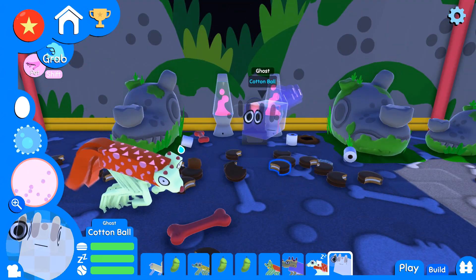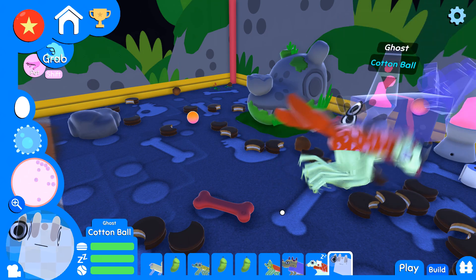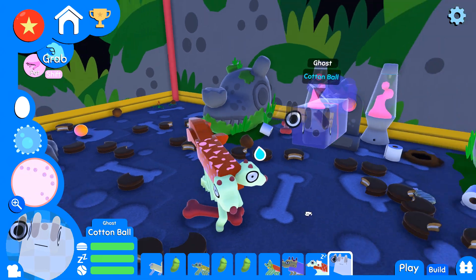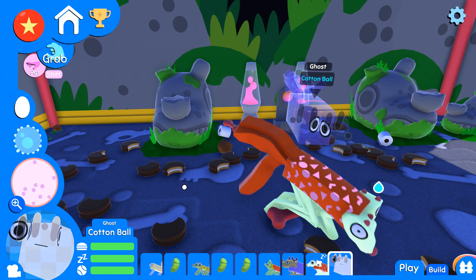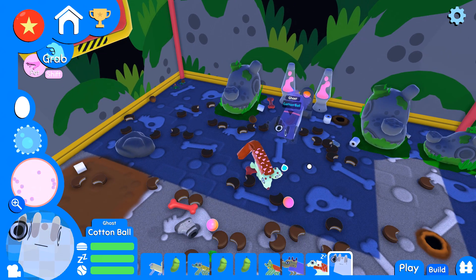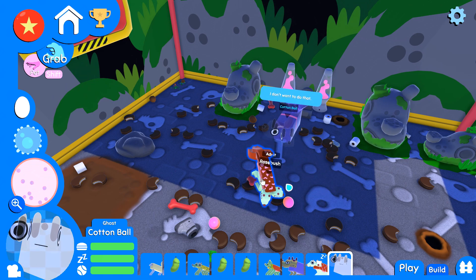And now we have our ghost guard dog back, yay! They're gonna go ahead and eat all of this lunar pie for us and apparently turn it into ectoplasm. Hopefully Rose Bush will calm down. And look — Cotton Ball's plants, the orange lupine flowers they planted, are spreading all over the place. Thank you very much, Cotton Ball!